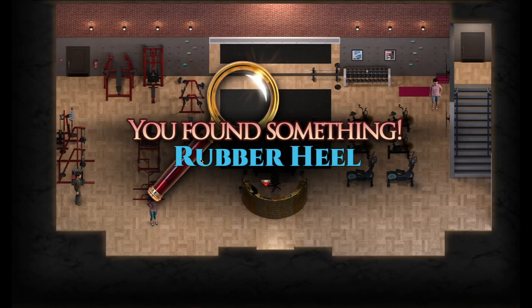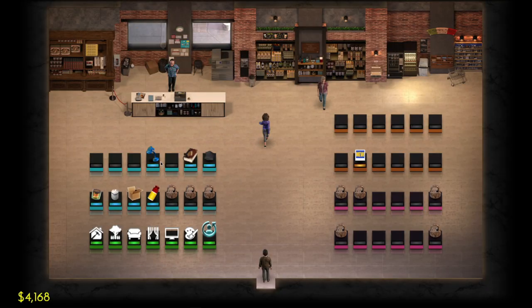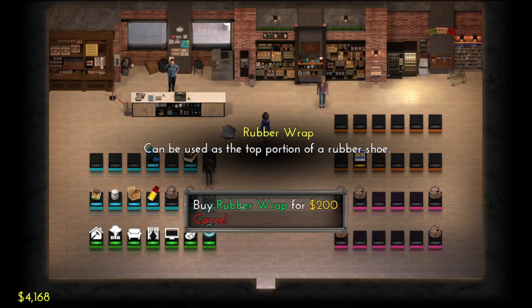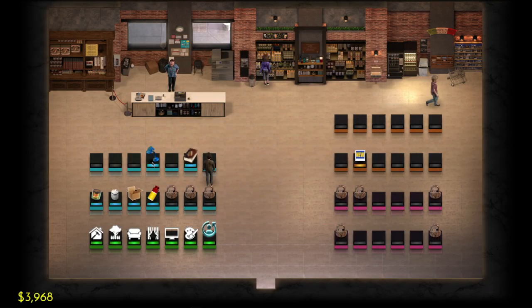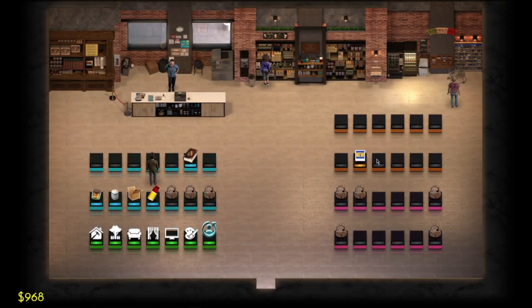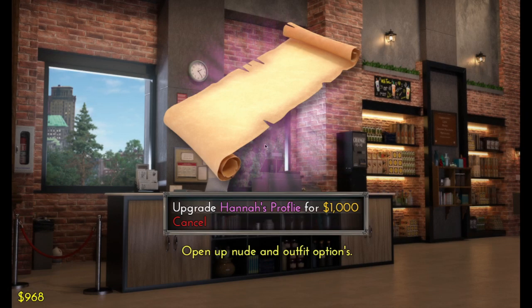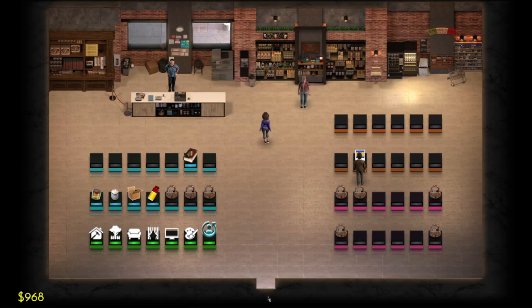That is then going to give you a rubber heel. From there we're going to go into the shop, where we are going to buy the rubber wrap and then pick up the treasure detector as well. There is also a profile upgrade here. If you have a thousand bucks, pick it up; if you don't, come back and pick it up later.